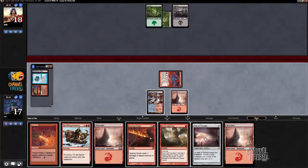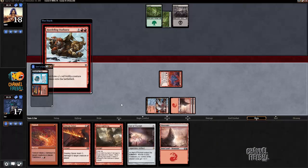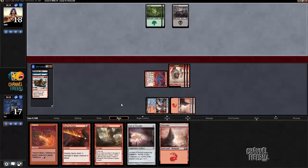So, smash — Hordling Outburst — and hope the opposition is not running some kind of board sweeper. There aren't that many in black-green, I gotta admit. There's Damnation, I guess there's cards like Infest or Drown in Sorrow — I don't even know if they're in this cube. Next turn I'm running out the Hall of Triumph and burning my opponent's blocker, or potentially if it's like a 4/4, running out Hall of Triumph, attacking the 3/2-2s and having Grim Lavamancer up.